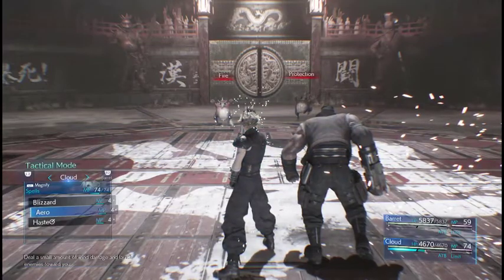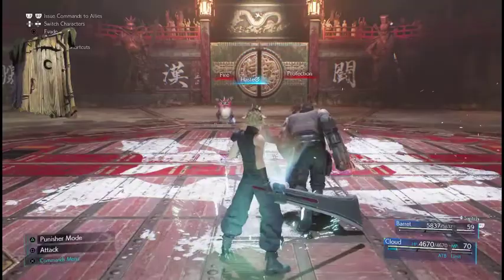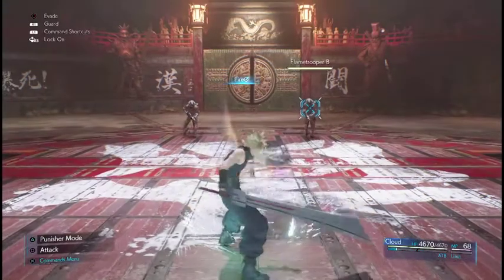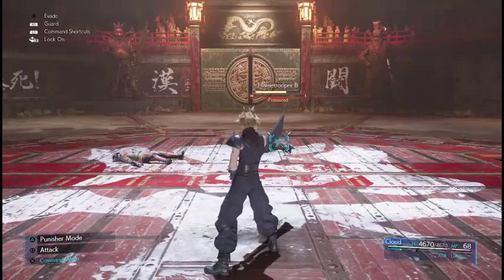Number 7 — because Final Fantasy 7, had to have at least 7, right? I'm the first to admit I didn't understand that magnify materia is the new all materia. You equip it to something like healing, it's going to heal everybody in your party. You equip it to something like fire, it's going to hit all the enemies at once.